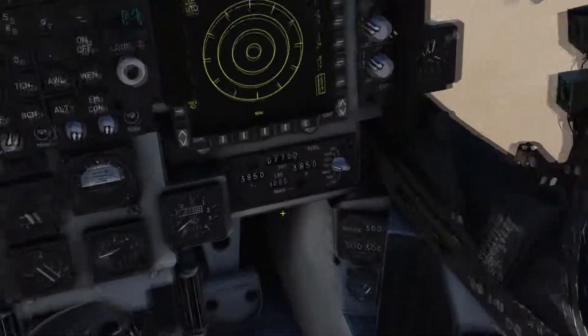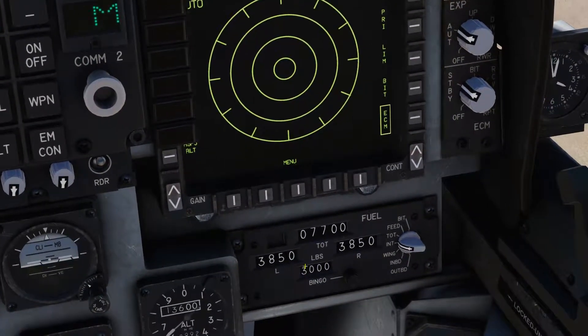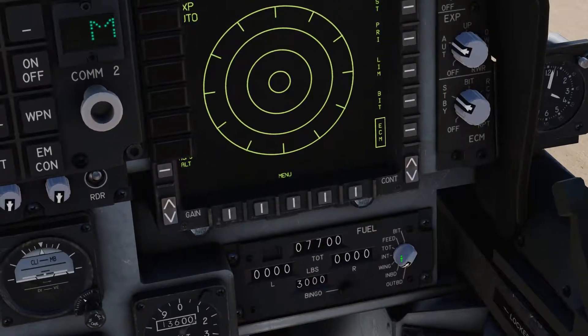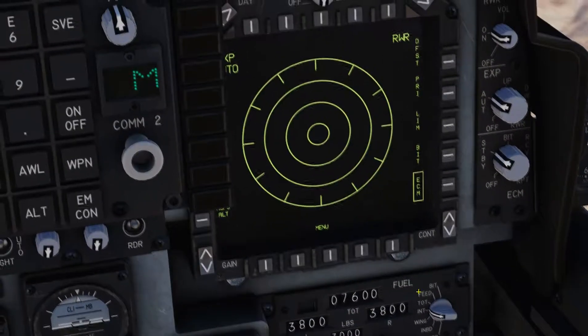We come round to our stores here for the fuel. You can see we've got a lot less than what we did have. Our wings — no inboard, no outboard. And our internal fuel here.